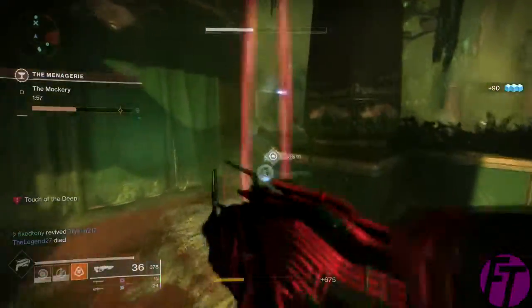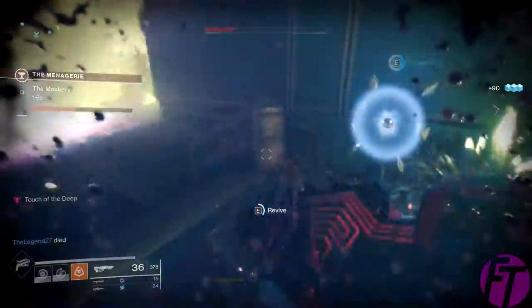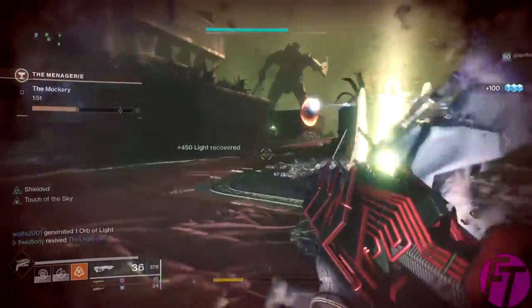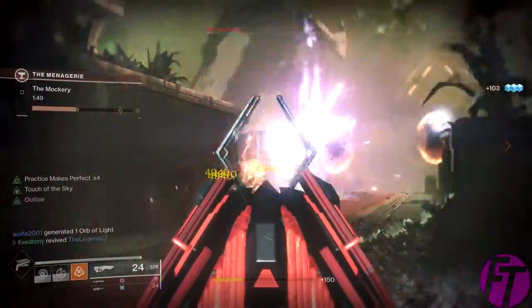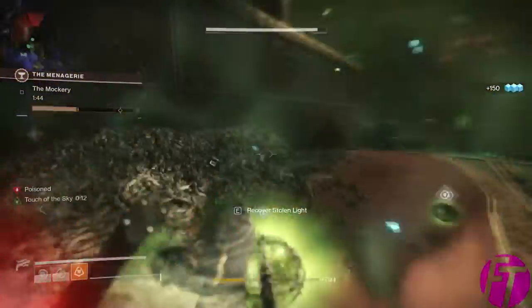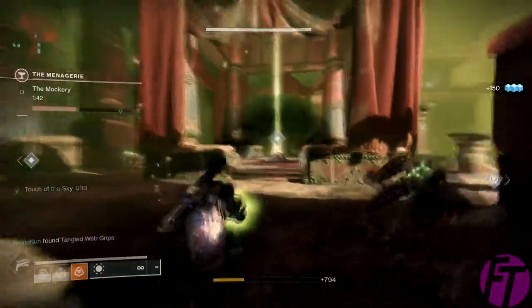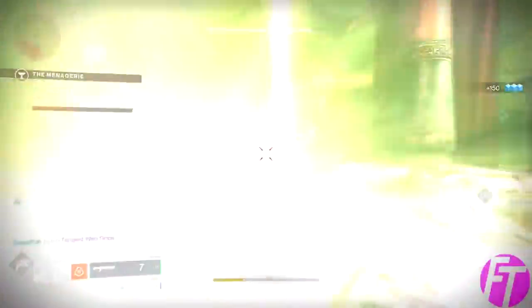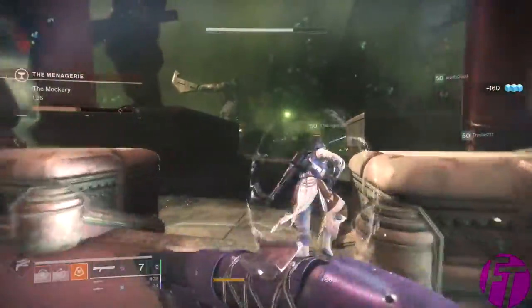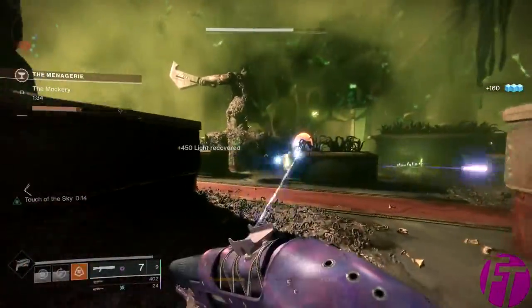The Mockery is basically like Blind Well, where there's a bubble that makes you immune from the damage outside of it. The main difference is that you have to kill wizards that spawn so you can drop orbs to dunk on the beacons that create the safe bubble. Do that as many times as needed until complete. I haven't actually finished this one — me and my teams have always had our time run out.